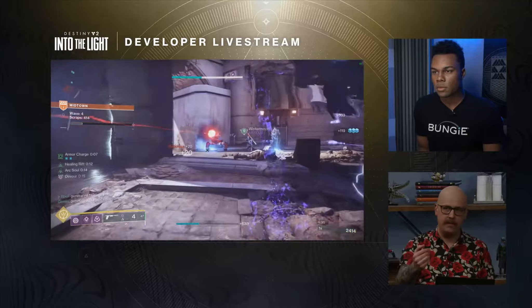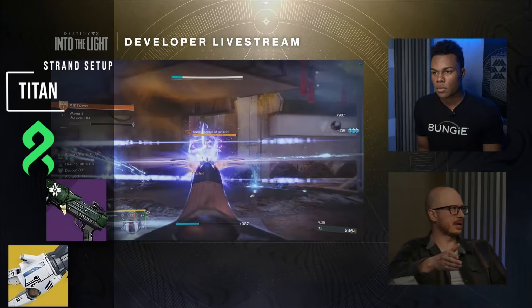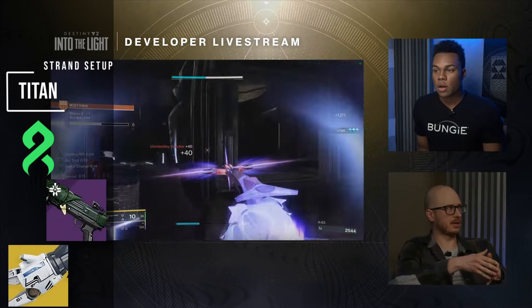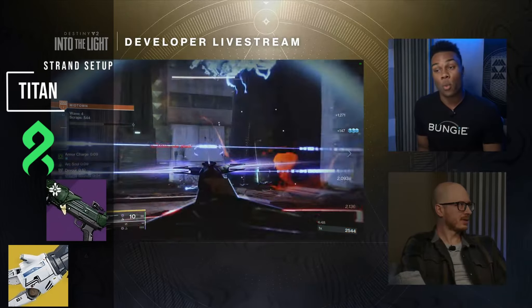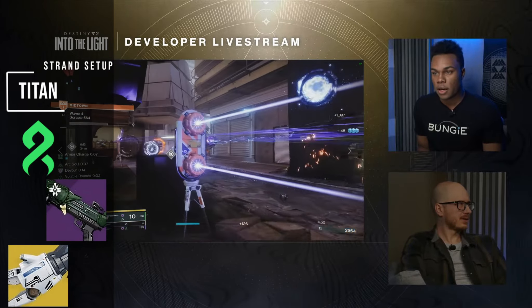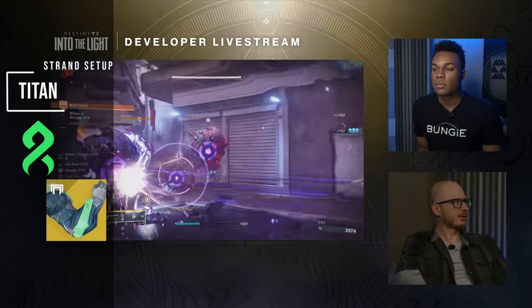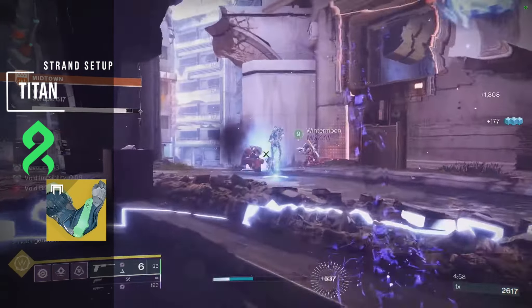Titans — you want to full send the Banner of War: one 1-2 Punch shotgun, Tractor Cannon, W key, and that's pretty much it. Just the usual here really. Cycle high damage melee abilities and keep Woven Mail active with Into the Fray so that you're constantly regenerating more melee energy. I'd take Synthoceps over Worm God's Incarnation here, just due to the ease of activation and the 50% extra super damage.